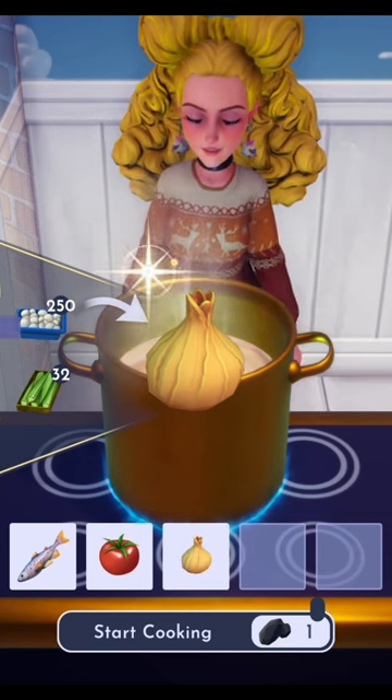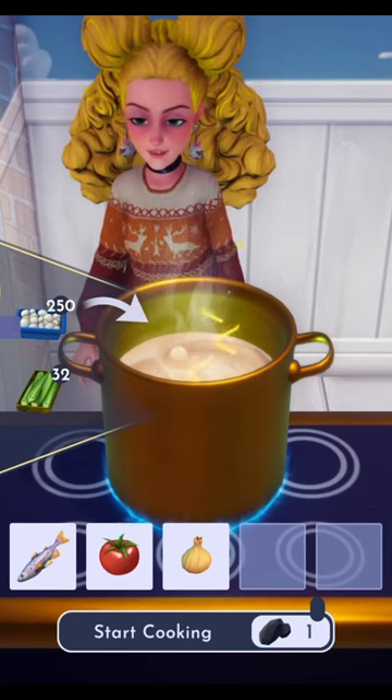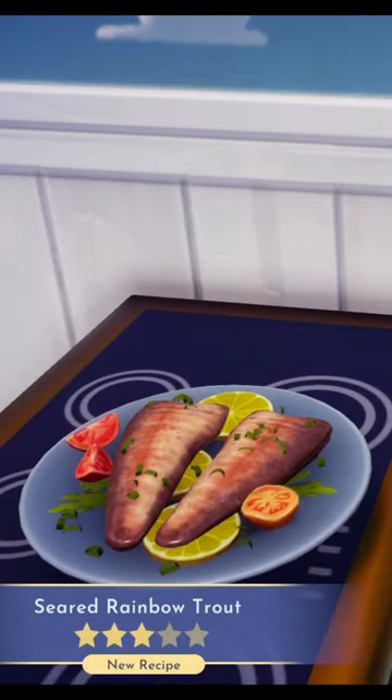Lastly, we'll need an onion, which you can get from his stall in the forest of valor. And here we have our seared rainbow trout, ready to share with our favorite villager!